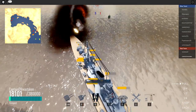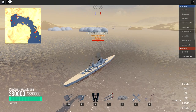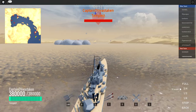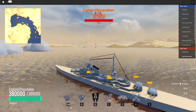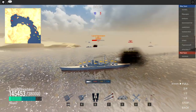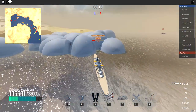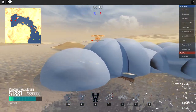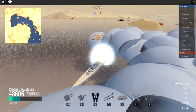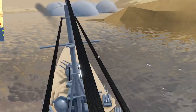Getting worked pretty hard — spawn camping. Coming back in with the same ship. I actually took out a submarine that drove right into my torpedoes. The Tempest is a pretty versatile ship and you can hold your own most of the time. I just took that other ship down too. I could probably take this next guy down, but let's go back and let him have the kill.